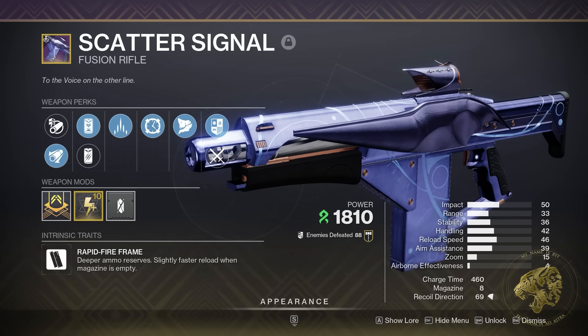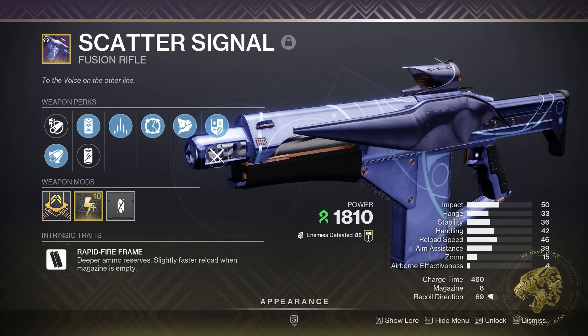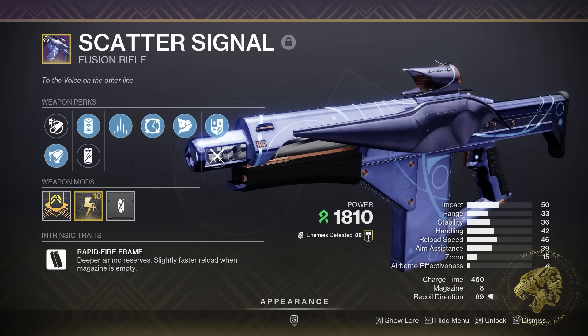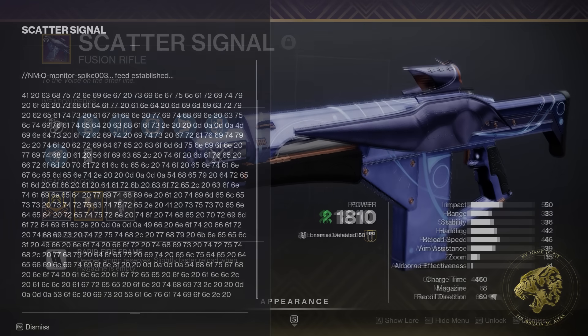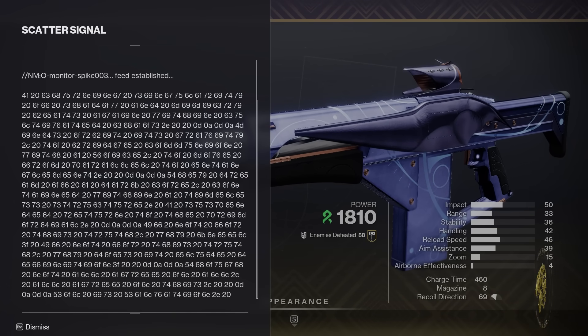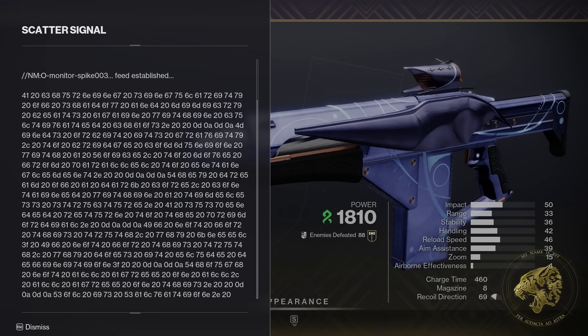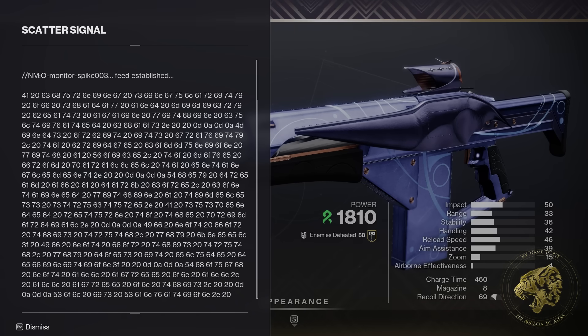Greetings Guardians, my name is Byf. Since the start of the season, this fusion rifle has been a persistent mystery. It's called Scatter Signal. What makes this weapon mysterious is that its lore tab looks like this — and the more code-minded amongst you might be able to see that this fusion rifle's lore tab is made up of code, specifically hexadecimal or hex code.